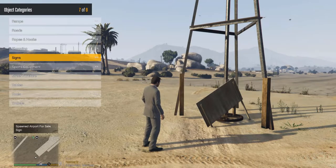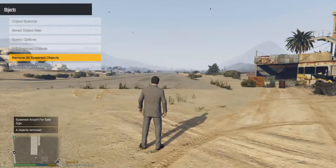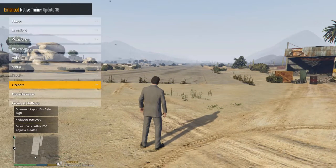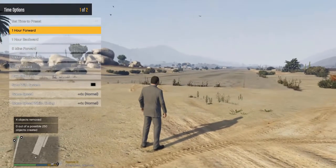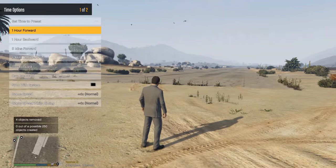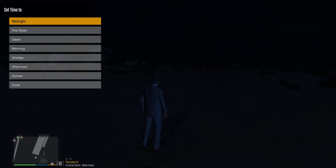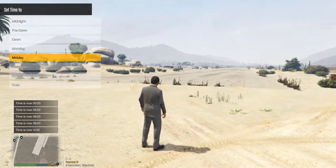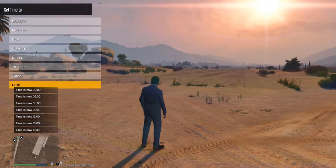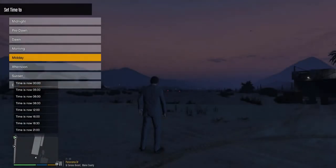You can remove all spawned objects — job done, back to zero. Then you've got your Time settings, which is a big important one for me when I do my LSPDFR vehicle videos. Sometimes I like to change the time just to give it a bit of a mood. You can set time to presets: midnight, pre-dawn, dawn, morning, midday, afternoon, sunset — which is beautiful by the way — and dusk.